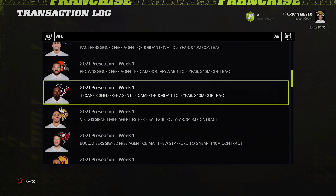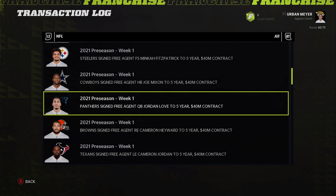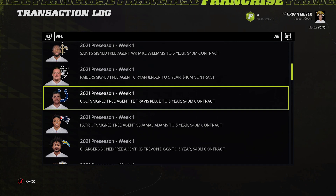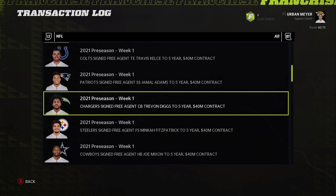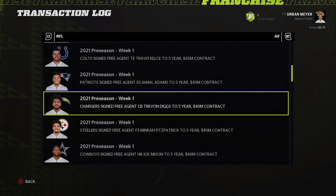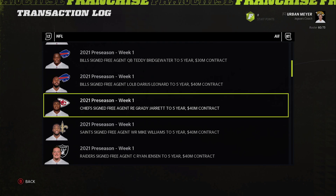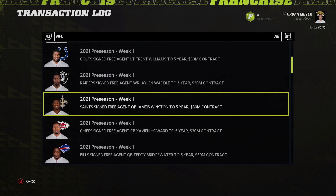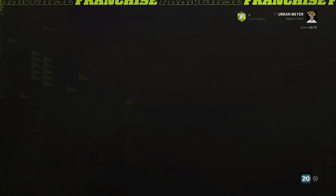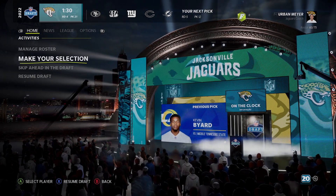Tua goes before Zach Wilson in game, which is kind of laughable. Jamar Chase is pretty fun. Sewell is another superstar lineman you can't develop. Jordan Love is not too far behind Zach Wilson despite being a lot worse. Fitzpatrick is a really good player. Diggs may be superstar but he's probably an overrated superstar — abilities like pick artist and tip drill, not the coverage abilities you want. Grady Jarrett is old but really good abilities. Jalen Waddle is an early fourth round pick.